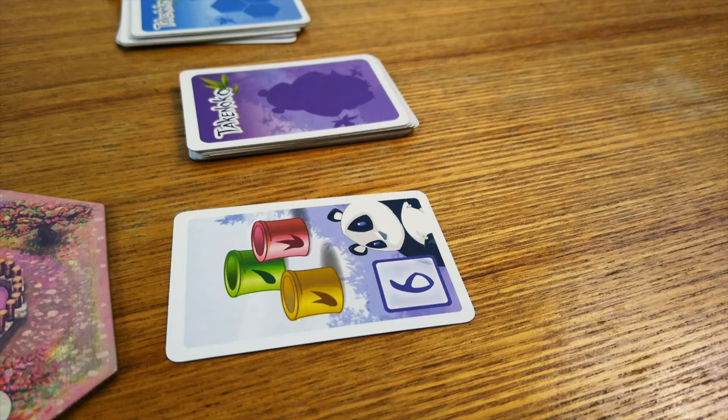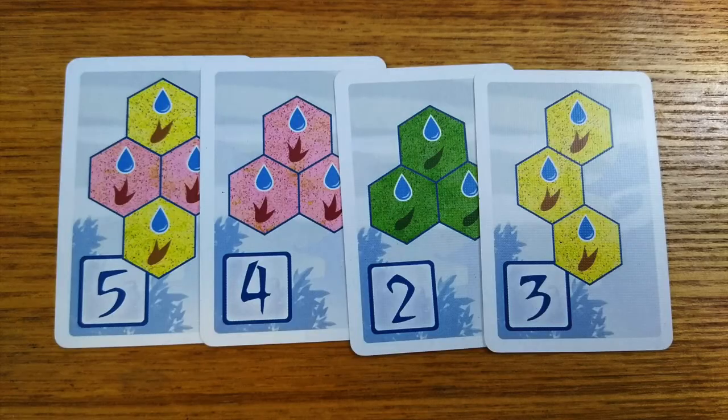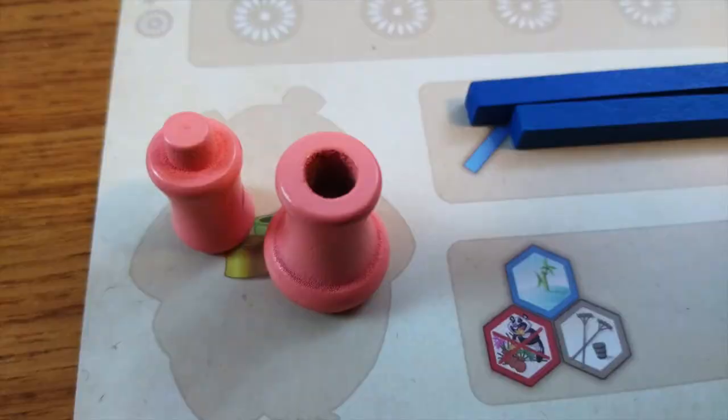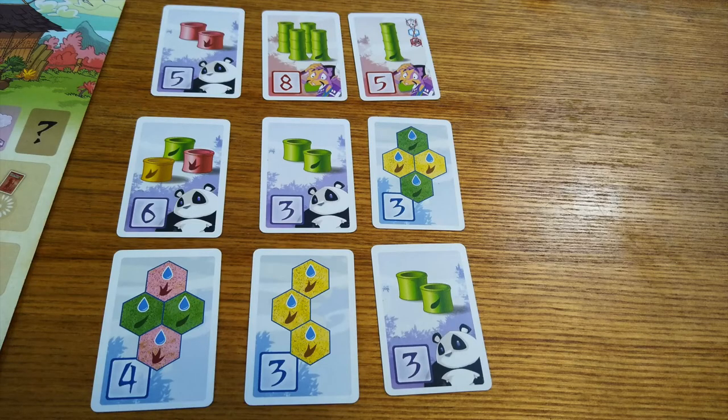The last one is key as cards are how you score points. Each card has either a pattern of tiles, an arrangement of grown bamboo, or a selection of bamboo that's got to go into your panda's tum-tum. When you complete what's on the card, you place it face up and you get those points at the end of the game. When someone gets to nine cards, the game is done.